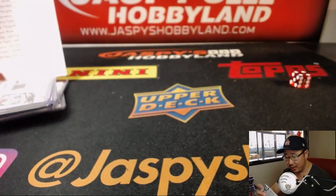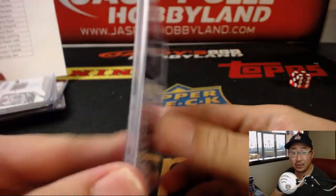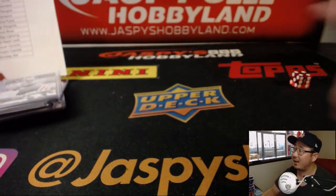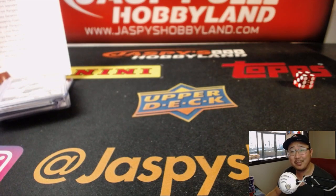There you have it, boys and girls. Joe for jazpyshobbyland.com — there'll be more in the store. Check it out while supplies last. We have this inner case that we popped open, and then another master case, and then that is it, boys and girls. So check it out — jazpyshobbyland.com. Thanks everyone, we'll break with you next time. Bye-bye.